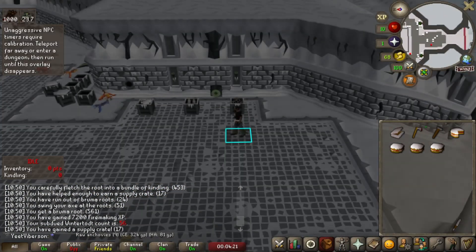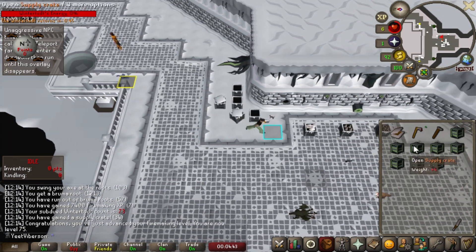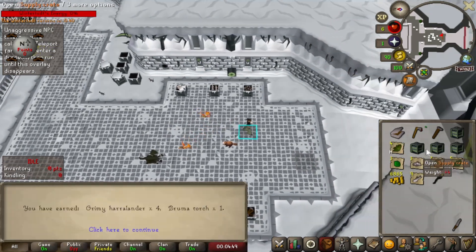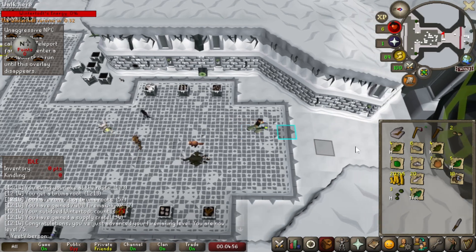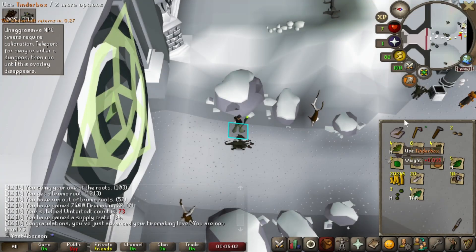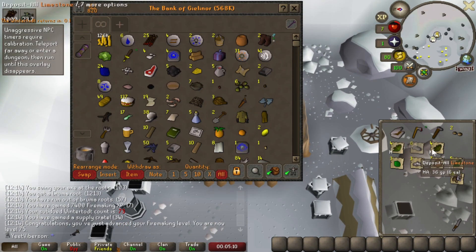I'll check back in at 80 firemaking. Apologies in advance if you can hear the landscaping outside. We've got 75 firemaking, and that's magic logs. So we've also got 8 crates — still no Pyromancer outfit. Going through them now — oh, there's a bruma torch! Fantastic. So we've got one item from the set, which means we can drop the tinderbox. That gives us an extra inventory space — a little more convenient.